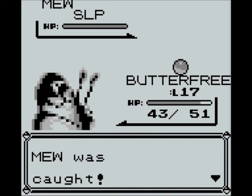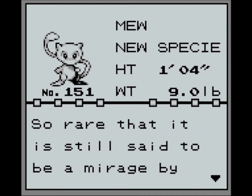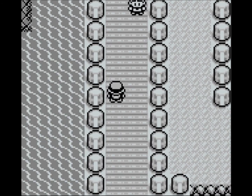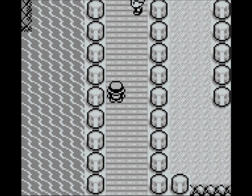I'll do this off screen. There we go, we've caught Mew. And there it is — new species, said to be a Mirage. So that's how you get what is essentially the ultimate Pokemon in the game, really early on. It's pretty simple to do, just a bit of a nuisance to catch.